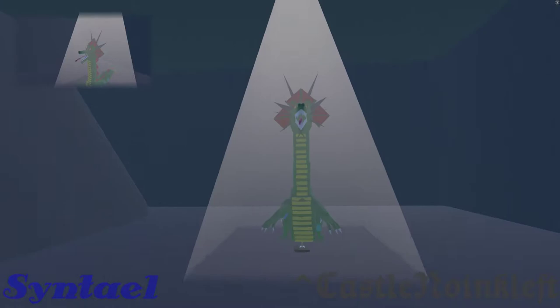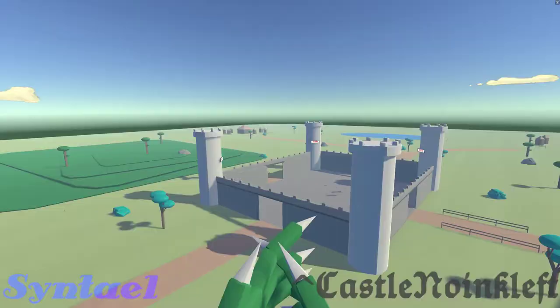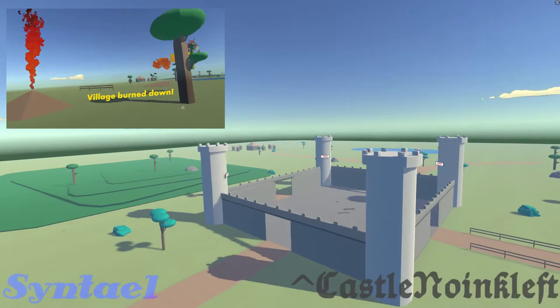Once you've suited up, you'll be able to fly. You can also breathe fire to damage players and structures by raising your arms or putting them out to your side. The more villages that are burned down, the stronger your breath becomes.